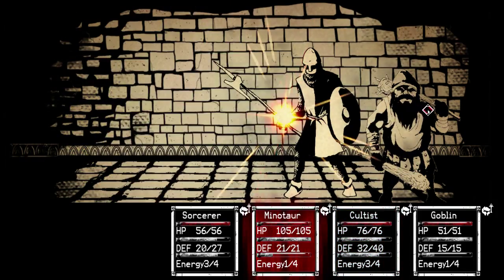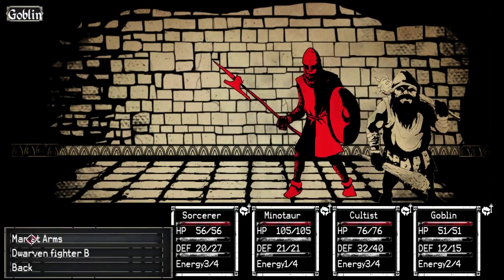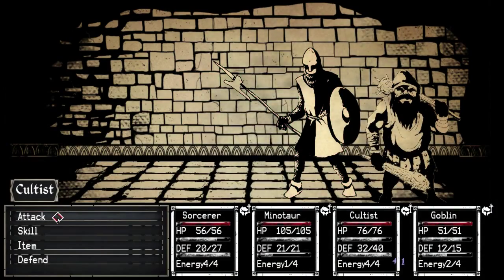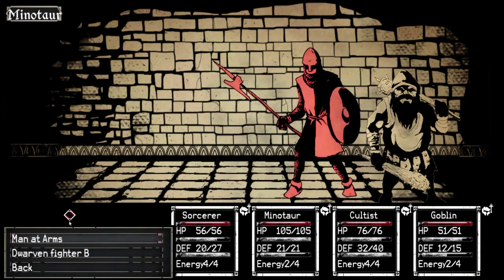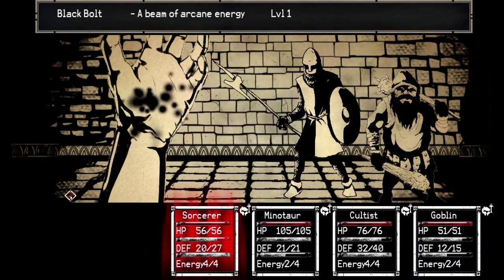I don't know if this other dude is still blind or what. We're still alive. Let's take out Dwarf number two. I'm going to go ahead and Black Bolt that guy. We're still good. Let's go ahead and restore defense - no reason not to. It's basically a group heal. Take out that Dwarf. Boom.